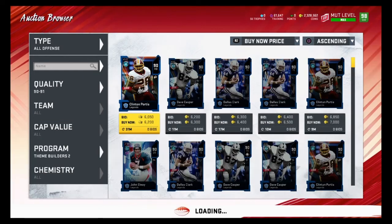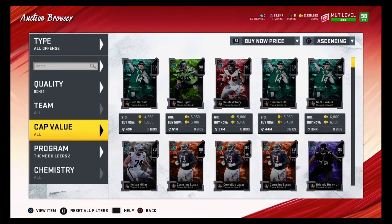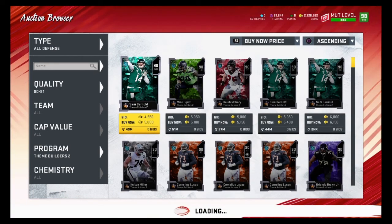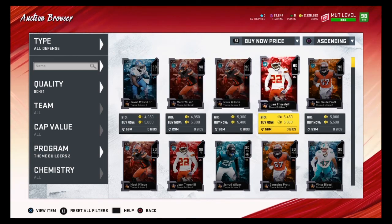Theme Builder 2 usually works out pretty good. Let's see if we can find any cheap Theme Builder 2s. As long as we find these 90 overalls for 5000 coins or lower, they're good to snipe.